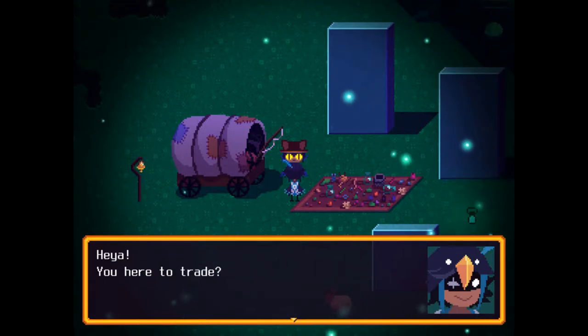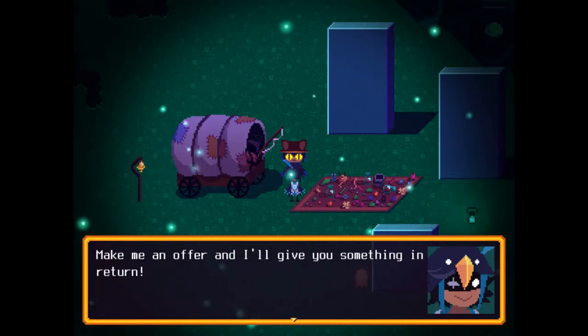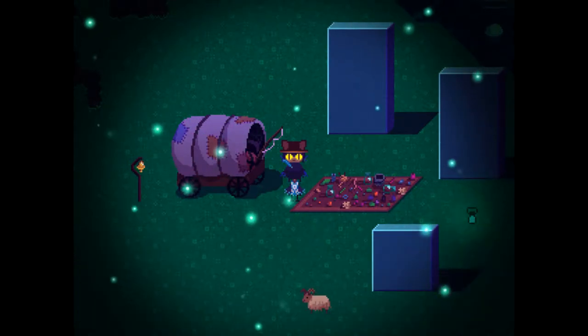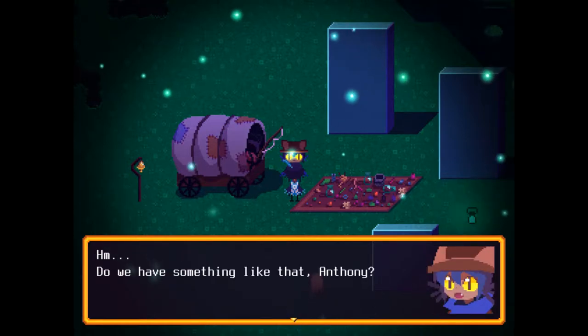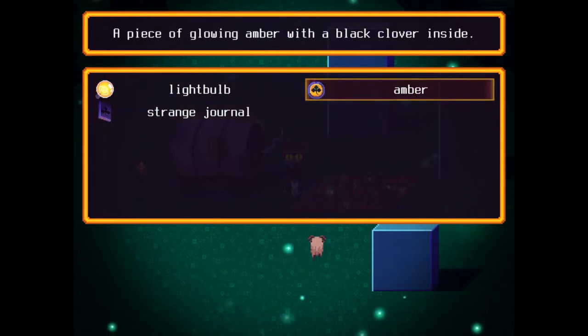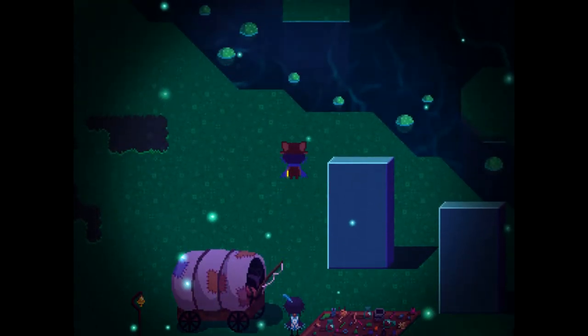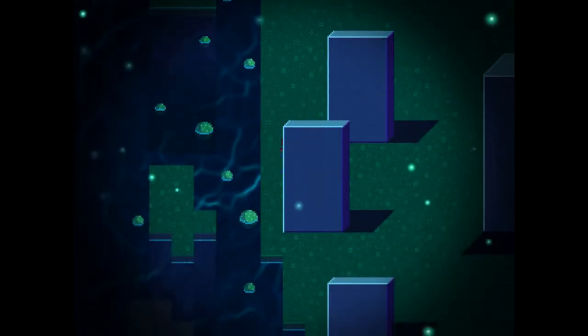Heya! You here to trade? Trade? Yeah — is there anything you want to get rid of? Make me an offer and I'll give you something in return. Do we have something like that, Anthony? Well, we can't get rid of this amber. We have to wait until... We have something else. I think that's what the game is trying to tell me to do, but I'm going to avoid doing it if I can.